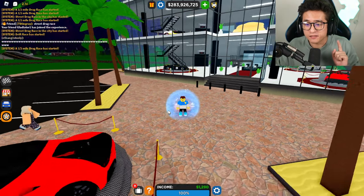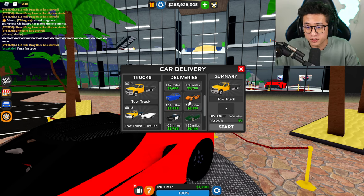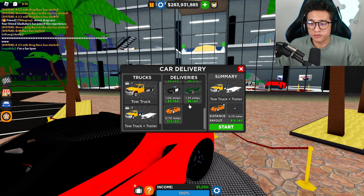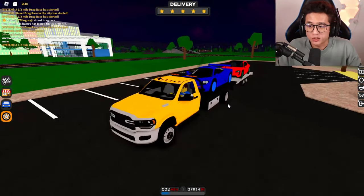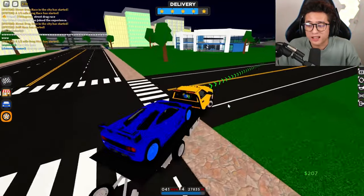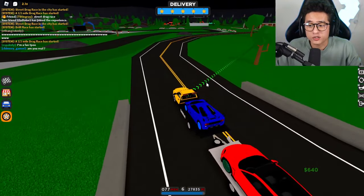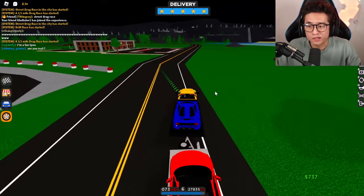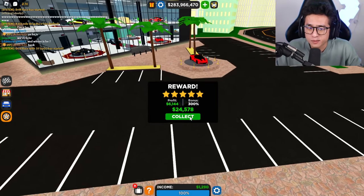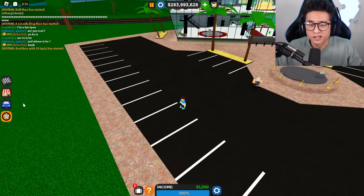Another way to become a billionaire in CDT is going to your dealership and clicking the briefcase down here — you'll see the car delivery menu. Since we have a trailer, we can deliver two cars at the same time. Do this often and you will become a billionaire in no time. I suggest getting the trailer and upgrading your tow truck. We just got $24,000 delivering one car and the same for the second — that is $50,000 just like that.